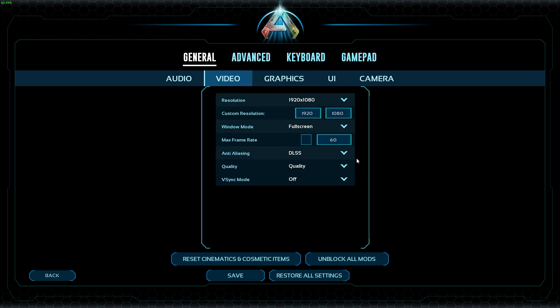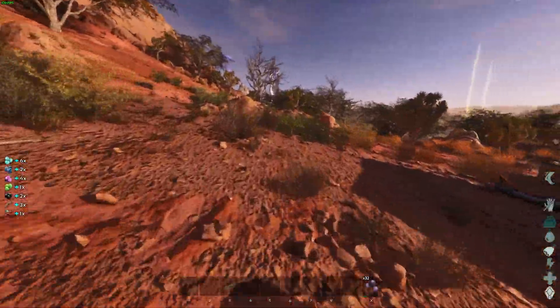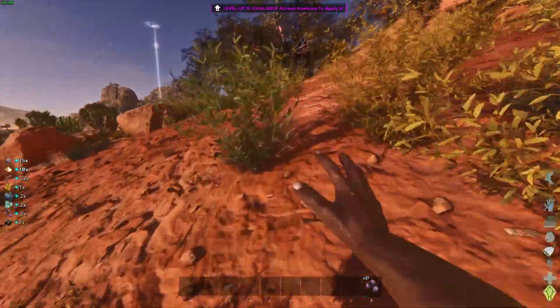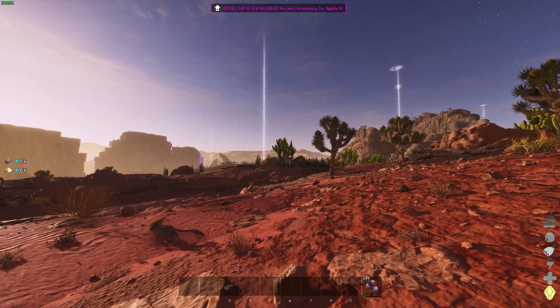If you have an Nvidia graphics card, go to video settings, find DLSS and turn it on to quality mode — you can do performance but I don't like it. I also have vsync off. All of that made the game playable. I was crashing and running 20-30 FPS on medium, now I'm on high settings at 130 FPS.